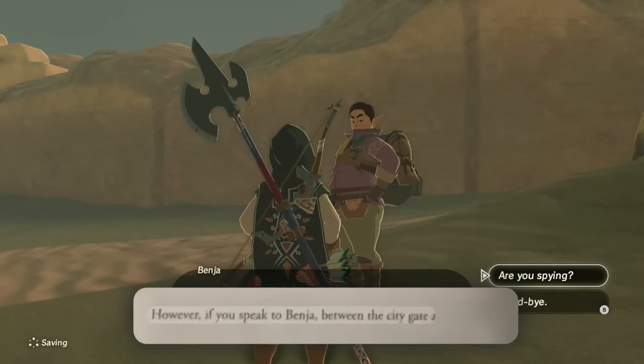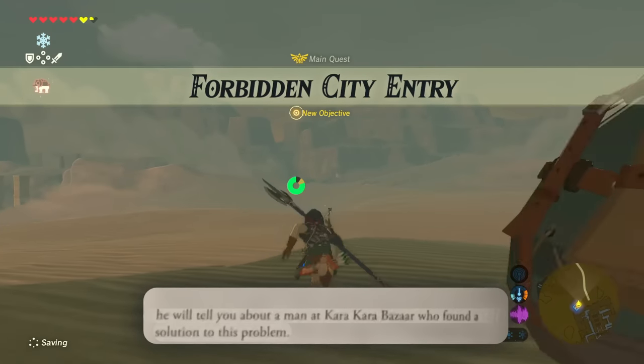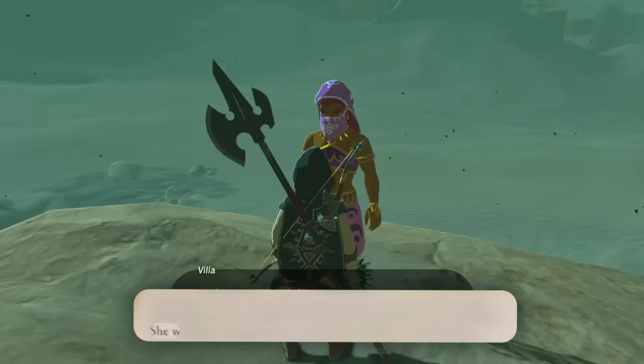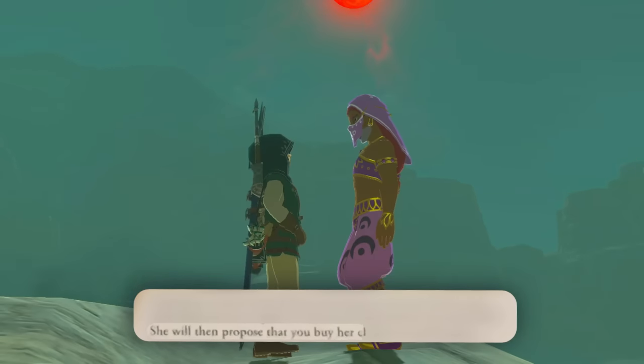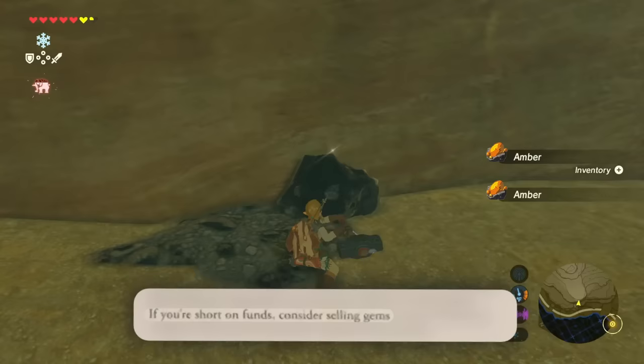However, if you speak to this guy between the city and the shrine, he will tell you about a man who found a solution to this problem. Head back and climb to the top of the rock. She will then propose that you buy her clothes for 600 rupees. If you're short on funds, consider selling gems. Sounds good.